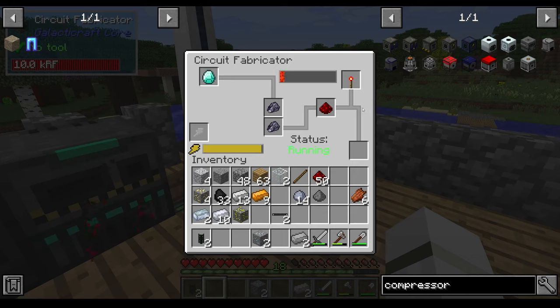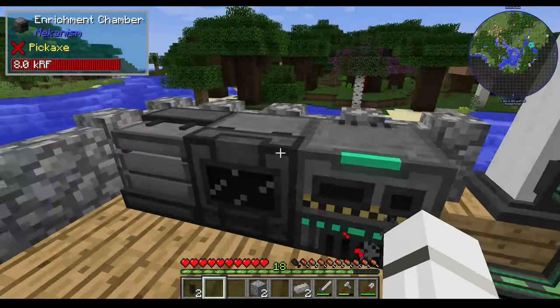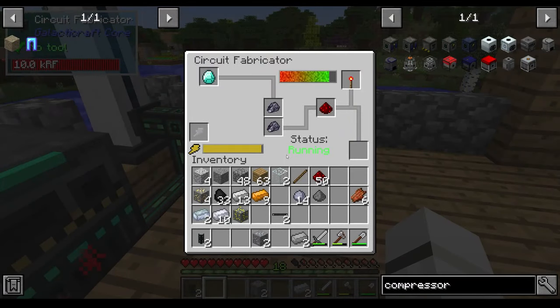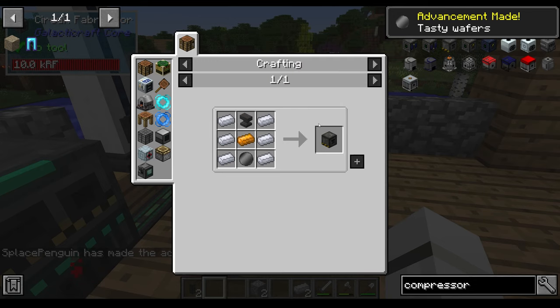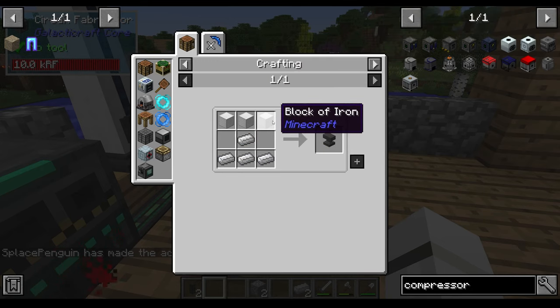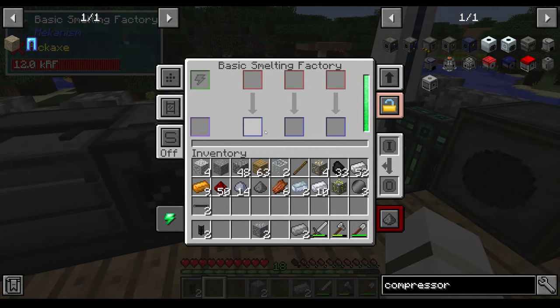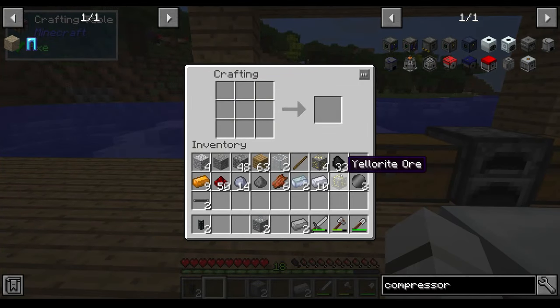Plunk that in there and there we go — that should give us a wafer. How's the windmill going? Still charging up. That was a weird noise. Anyway that's how we get our basic wafer. So now this copper, aluminum — we need an anvil which is blocks of iron. Oh thank god that's done — that was doing my head in. Alright so we need some blocks of iron — three was it?